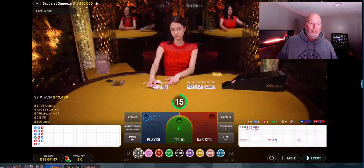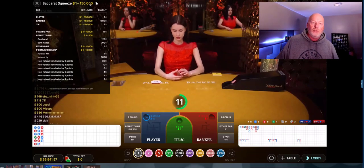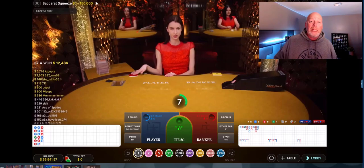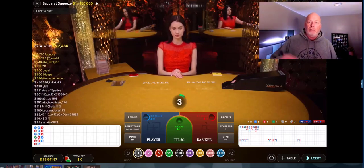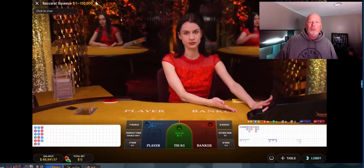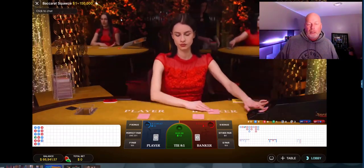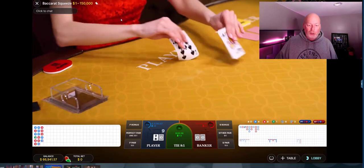You can go all the way down to a buck. It goes from a dollar to $150,000. Yes, it takes them a while to deal. If you want that speed dealer, you ain't got it. But I enjoy watching them slow roll the cards — that's part of the excitement. Like I was showing you before, I've just got two pips and I know I won. You get to know the cards that way. It just makes the game fun — at least for me.